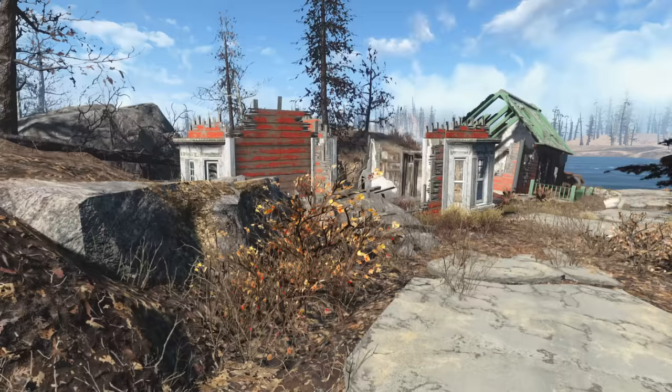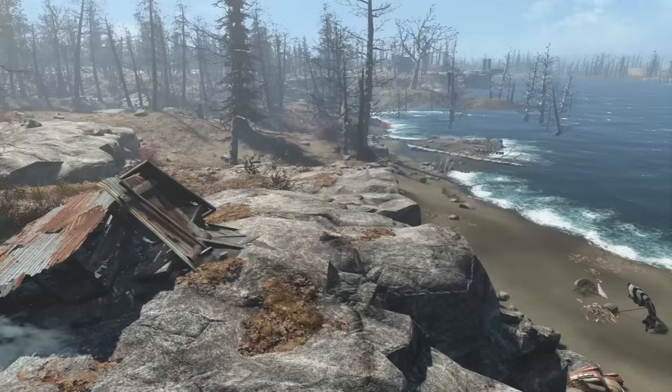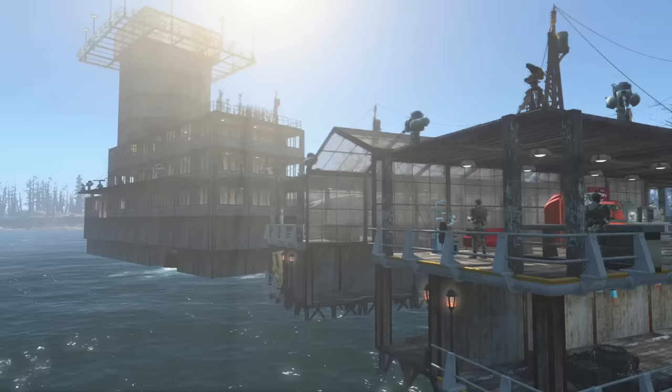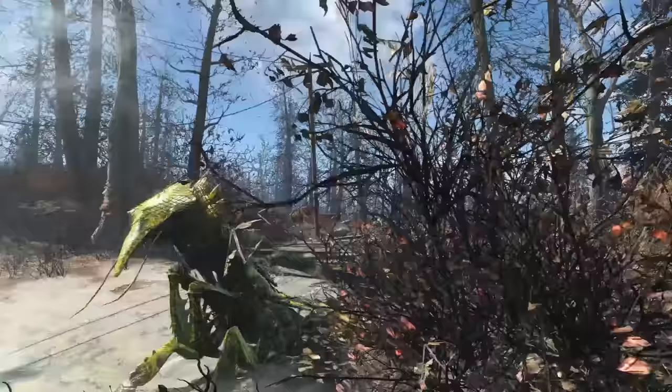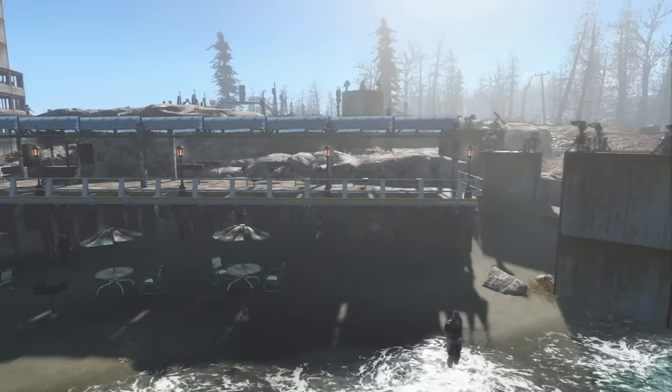Dalton Farm is a lot more troublesome to work with than Nordhagen Beach, with steep slopes and rocky outcroppings limiting your options to build over the land. However, Dalton Farm does have a long clear beach and the most buildable area over the water proportional to total size of settlement — allowing for an oceanfront build unlike any possible at any other settlement location. It can be a bear to unlock as you have to clear out a famished Fog Crawler who ain't no pushover, but all things considered, it's in a good location — as good as a location all the way out on the island can be.